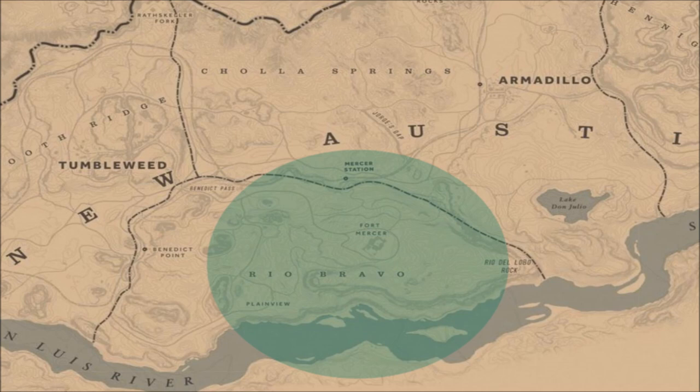Welcome back to Red Dead Online. Today I'd like to show you the location for the legendary Gabbro Horn Ram. This is an animal that is most active from dawn into the hottest part of the day and prefers dry weather.